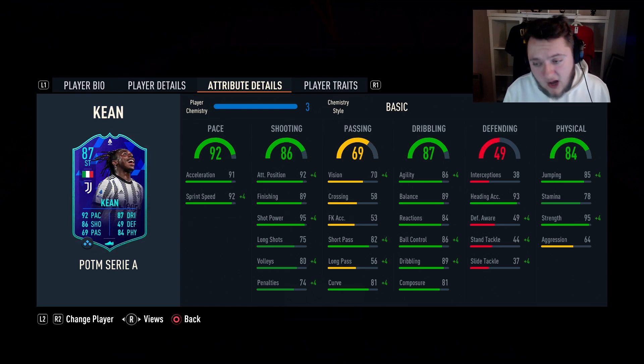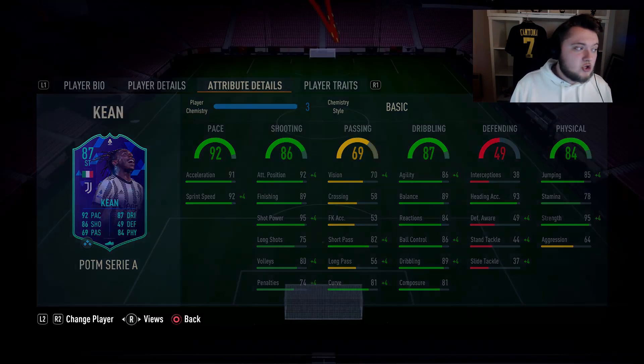Forward dribbling - the kind of card that Moise Kean is, he's got really, really good dribbling. 86 agility and 89 balance, 84 reactions, 86 ball control, 89 dribbling and 81 composure. He's also got 85 jumping with 93 heading accuracy which is really good. 78 stamina but then he's got 95 strength - this card looks honestly insane.